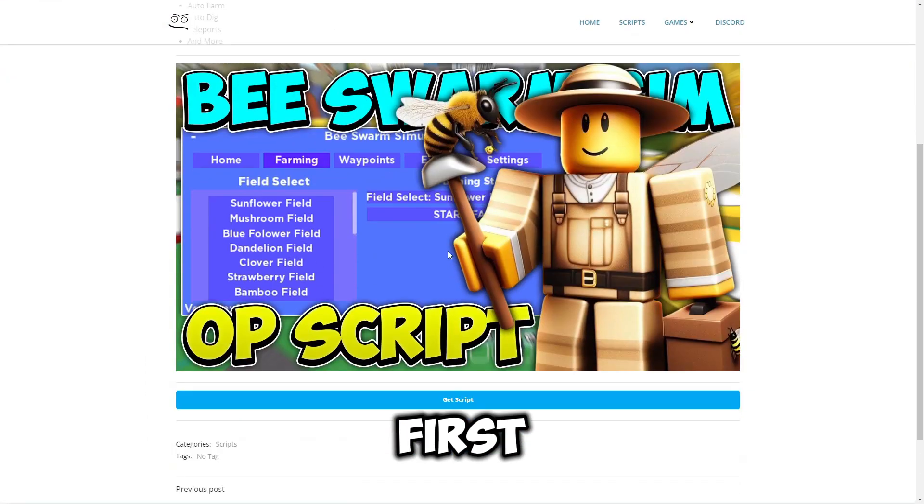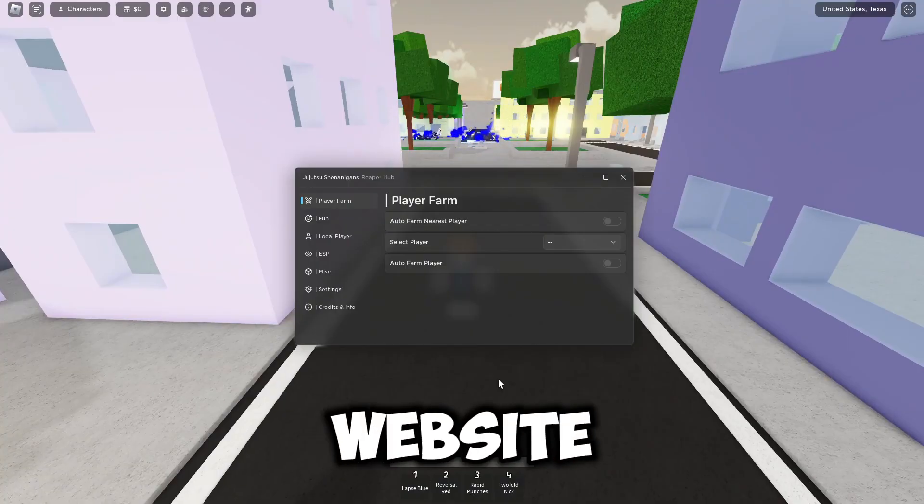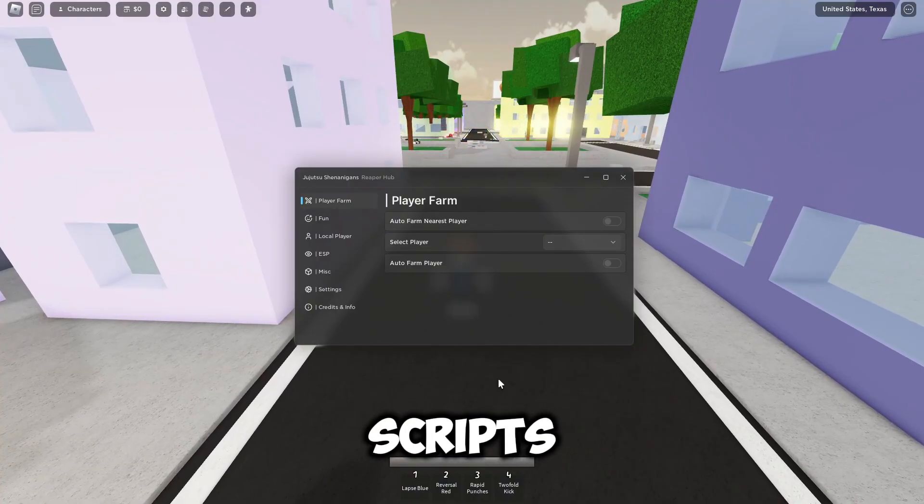First of all, what you guys want to do is go to the link in the description, which will bring you to my website. From there you're going to go to the scripts page, find the game, click on it, scroll down, and hit Get Script.